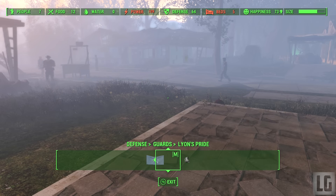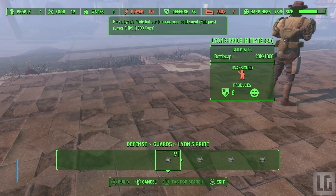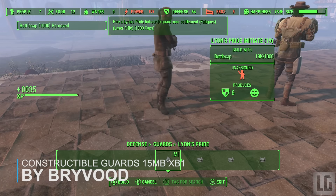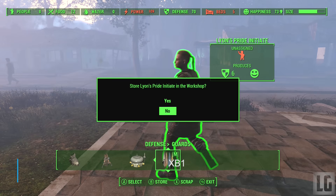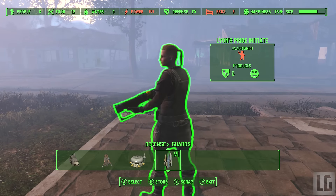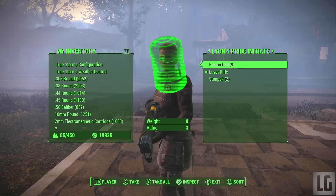Anyway, without further ado, let's get into looking at our first mod. Our first mod is called Buildable Guards. This mod lets you construct guards of every main faction for caps, so it's around a thousand caps. They are categorised in the workshop menu under defence, guards and factions, and so you can craft them like anything else in your settlements.